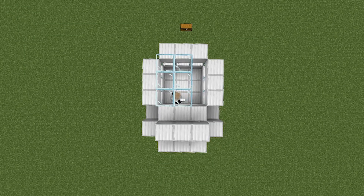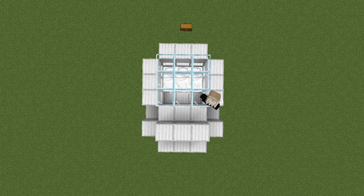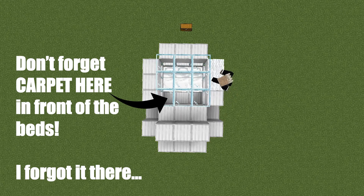Then we can start placing beds inside. Don't forget to place carpet literally everywhere — also in front of the beds and where the zombie is looking through. Don't forget those two spots.